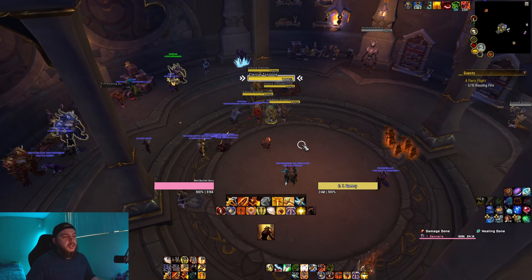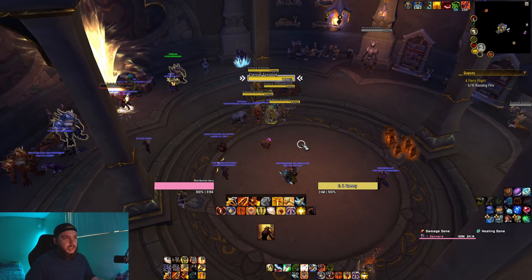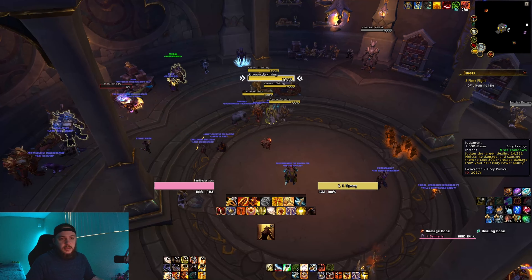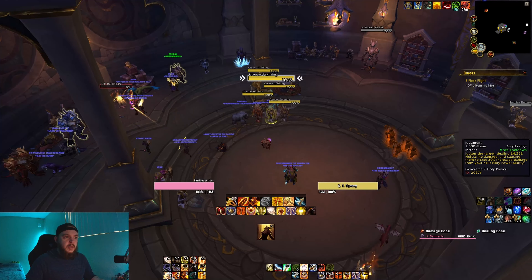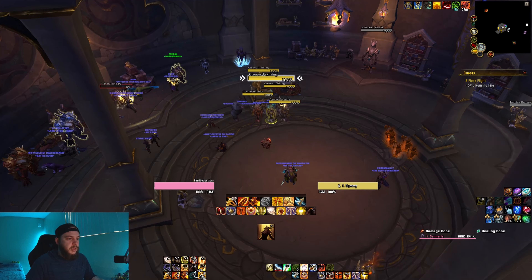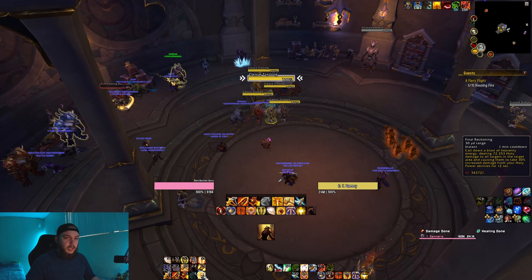Now we can go over our rotational abilities in more depth to figure out what they're doing and how they're changing the way we should be playing. Judgment, in addition to generating two Holy Power, increases the damage received from Holy Power abilities — but that only lasts for the next one cast. However, Final Reckoning also increases damage from those abilities, and that is a debuff that lasts 12 seconds and applies to all Holy Power abilities.